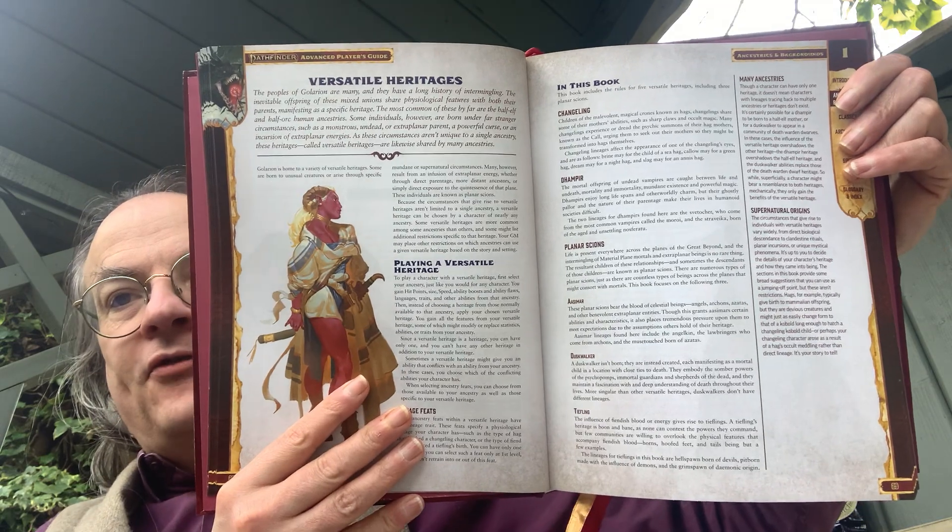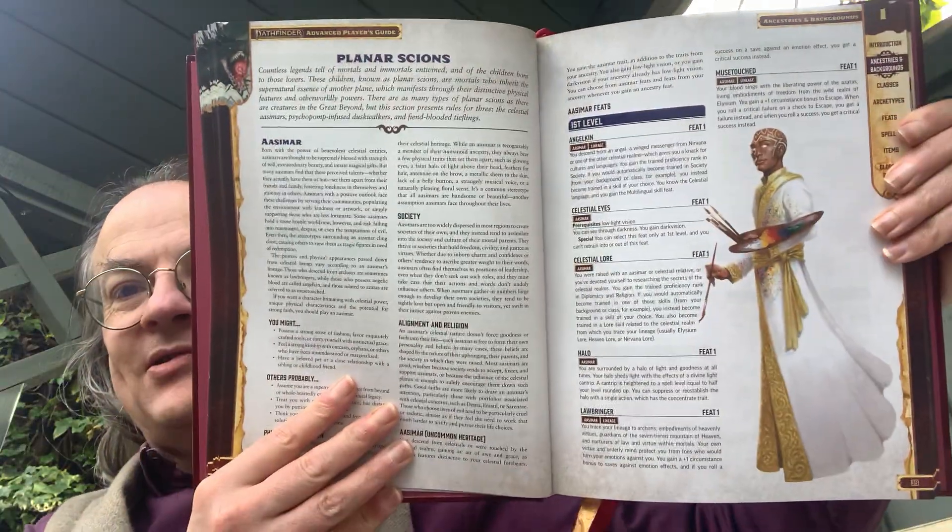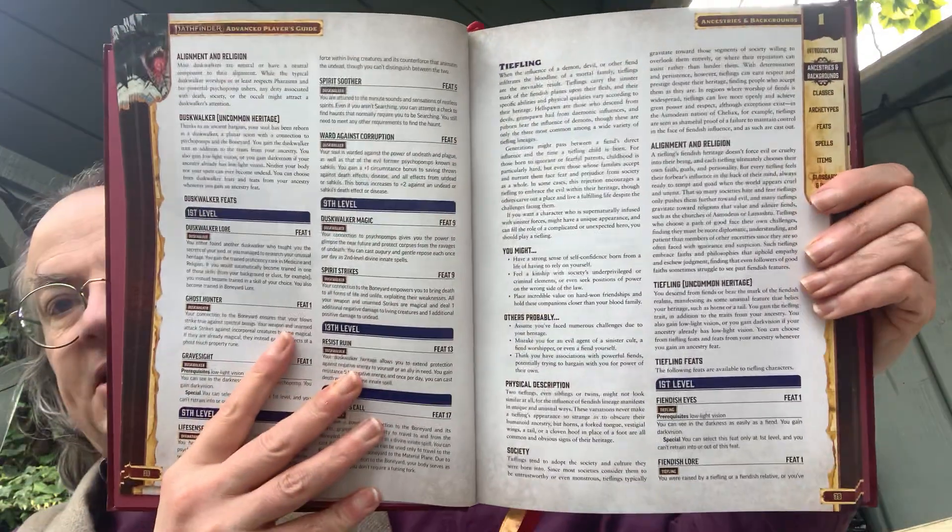Then we have versatile heritages — or ancestries — for mixing them up. The options here are Changeling, if you want to be of one ancestry brought up by another. Dhampir, essentially vampires. Planar Scions. And not all of these are going to be ones you necessarily want in your game — it depends upon the setting. And then we've got Dusk Walkers and Tieflings.